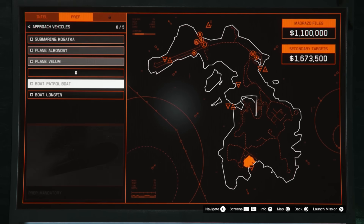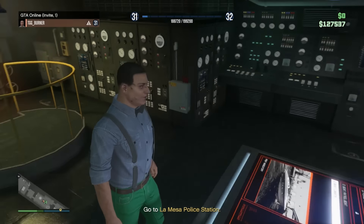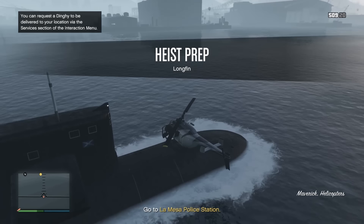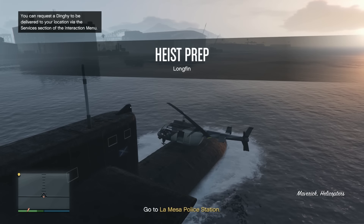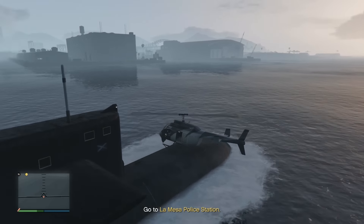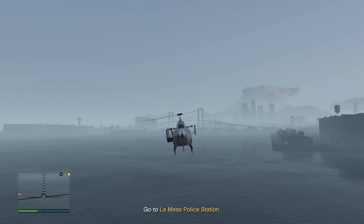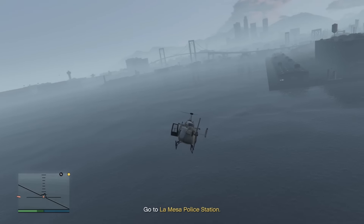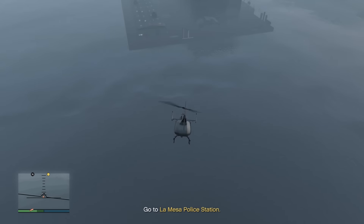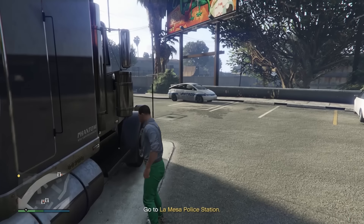Next, I'll be showing you which setups you should do and give you a couple of tips for each one. Let's start with the approach vehicle — we're going to be doing the Longfin. I've got a helicopter on the front of my submarine because I stole it from the airport. You can try to make these helicopters last as long as possible by landing it on the submarine. For the Longfin setup, we have to go to a police station, and then Pavel is going to tell us to go get a truck that can tow the boat to where we need it. These trucks are going to be on your map.